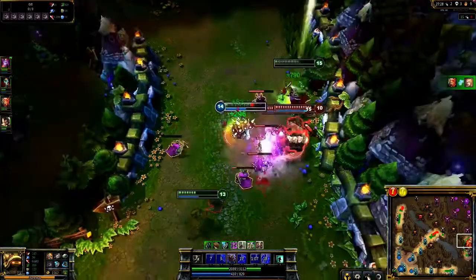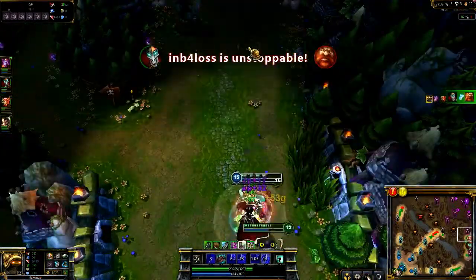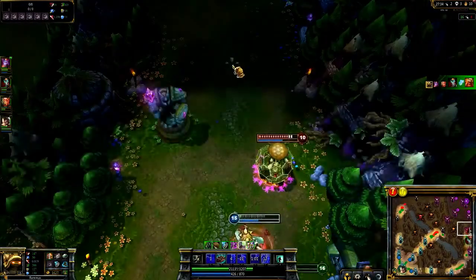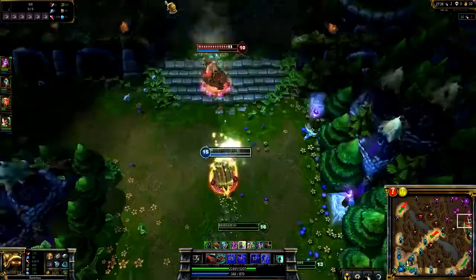I attempt to disrupt Gragas and Udyr with Powerball, helping my team slay Gragas with a Puncturing Taunt as Udyr runs away. I attempt to chase with Powerball, forcing him to burn Flash to escape behind his minions.